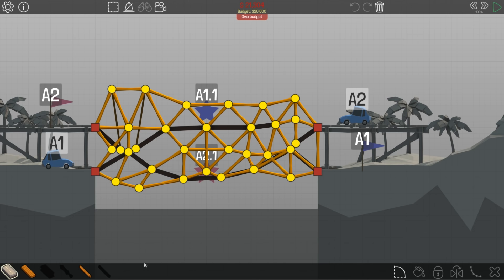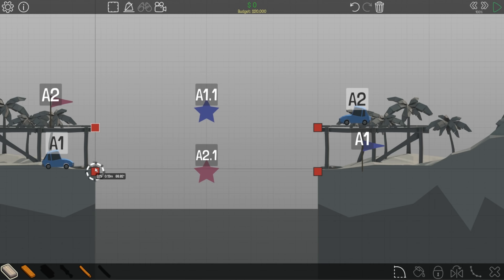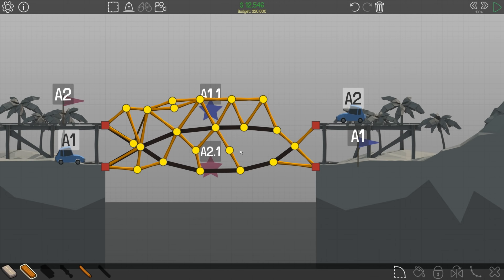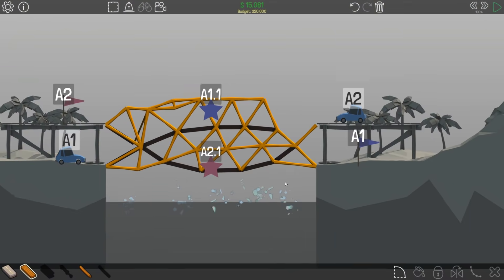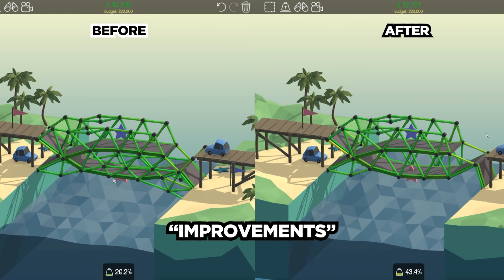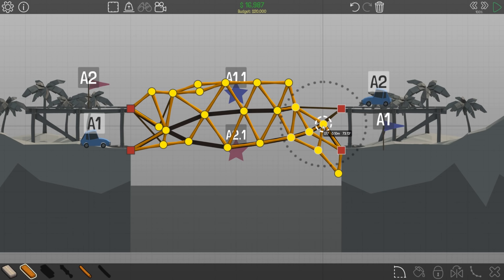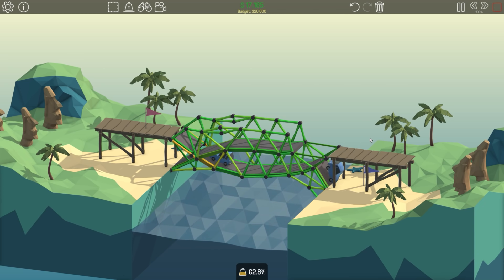We just had to beat this final level in the Tropical Paradise — it was the last level we had over budget and we had to get it under. I completely restarted. One thing I learned is that as I've played more Poly Bridge and beaten the harder levels, I've gotten a lot better, and a level like this was really easy. I beat it on my first try. I made what I thought were improvements but the bridge performed the exact same — though I did find out that rope was stronger than wood.